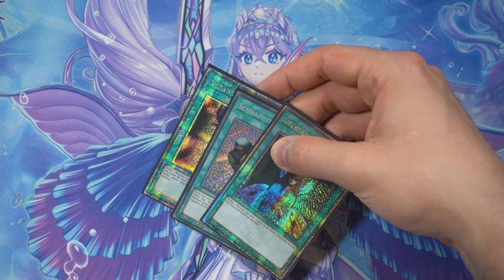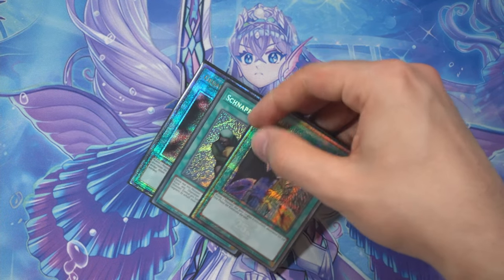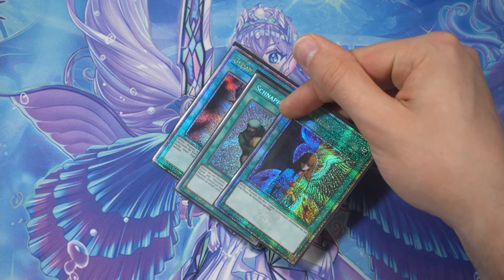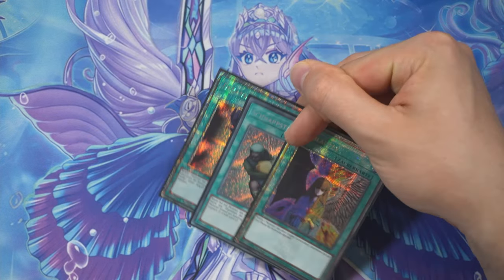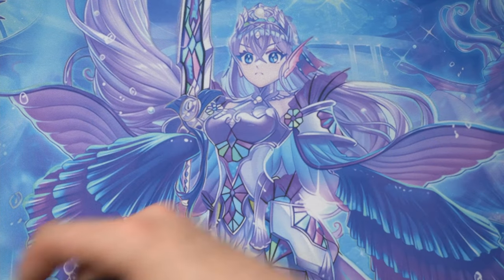Omni negates are rarer — obviously until fiendsmith — so spell and trap board breakers are a wonderful approach. We need help going second, and this is one way to do it: steal their cards, then link them away for profit instead of just destroying them.